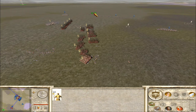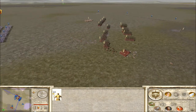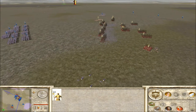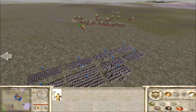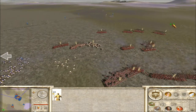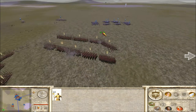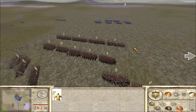He just needs to camp his heavy cav behind his archer line — he doesn't have to worry about that light cav then. It's not going to do much against the urbans, almost completely ineffective. He needs to shoot the Spartans up from behind with flaming arrows — it's his best strategy against Spartan spam, especially since they don't have gold defense.